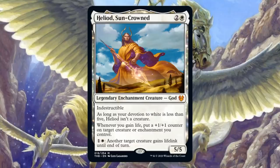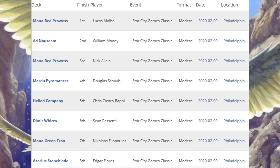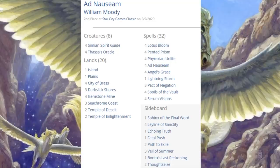Let's move on to the Star City Games Modern Classic. Again, just a Modern event but a little smaller. First place: Mono Red Prowess, which also came in third. Second place: Ad Nauseam. Fourth place: Mardu Pyromancer. Fifth place: Heliod Company. Sixth place: Dimir Urza. Seventh place: Mono Green Tron. Eighth place: Azorius Stoneblade. A lot more diversity in this tournament, which is good to see. One deck running a Theros Beyond Death card that we haven't talked about yet is Ad Nauseam, which came in second place. It's an Ad Nauseam deck, but there are four copies of Thassa's Oracle in the main.